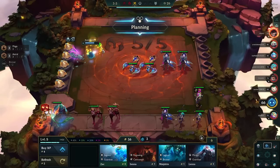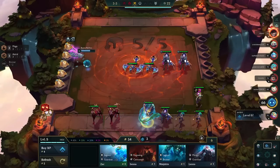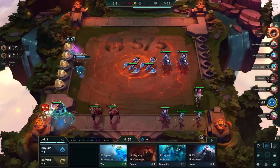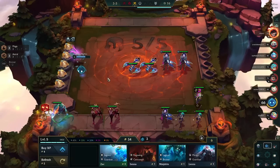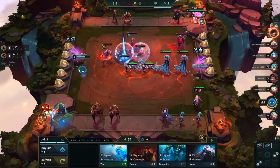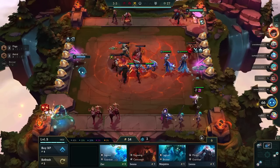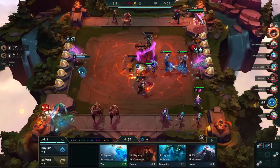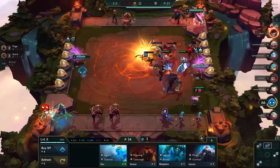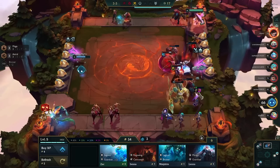Mages are a three-five-seven-nine synergy and it's hard to get to five mages without the Mage Heart augment, so that's why we picked it up — to play Zoe later in the game. In the next shop we get a Sy'fen, which isn't really that helpful since we're not going for a Sy'fen comp. Even though he's a dragon and a mage, he's not what we need. The way to play reroll Lux is you want to reroll your gold at level six.